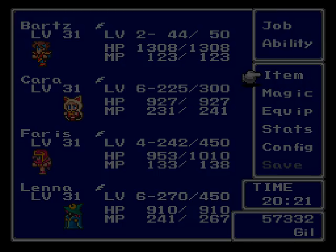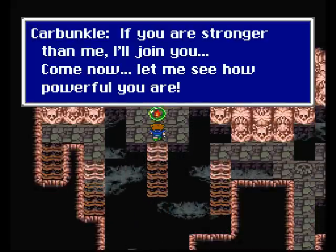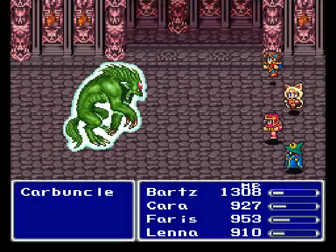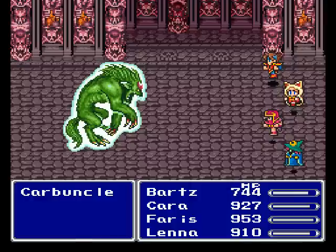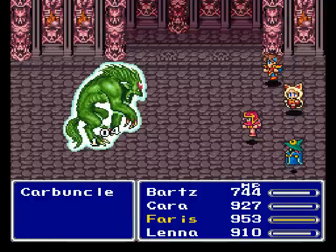Hopefully we won't die fighting it. I didn't get any tips on how to fight Carbuncle, so I guess we'll just have fun! Summon, I guess? Holy crap — it's got reflect on it. That's the trick. So go ahead and attack, and just don't use magic on it.